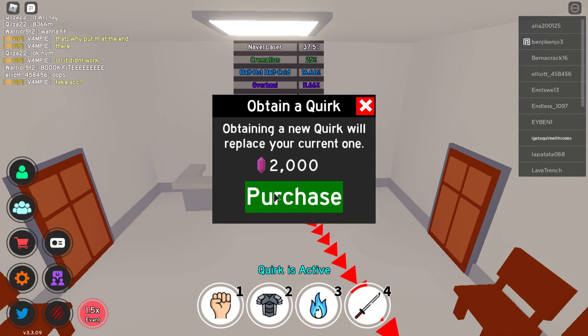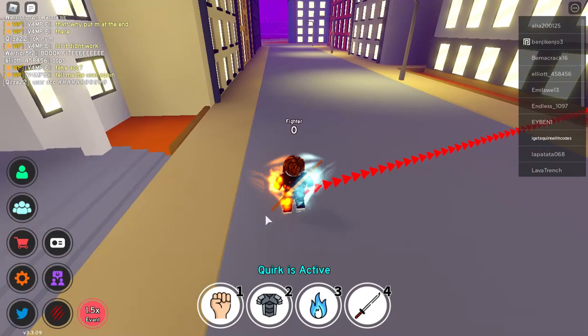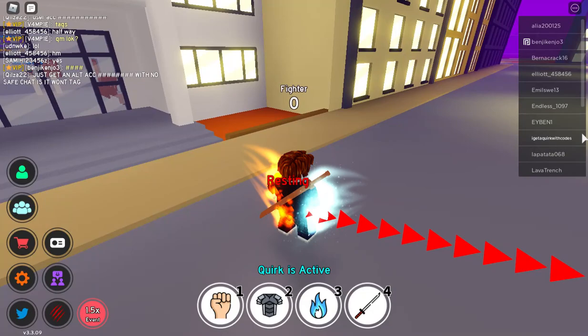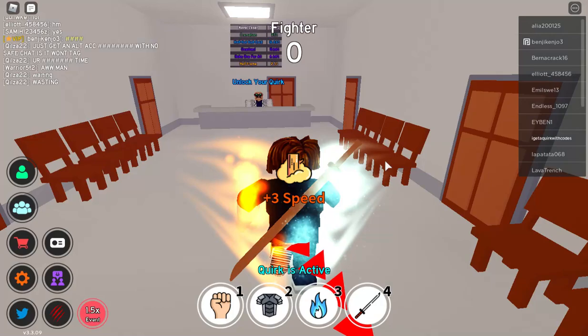Now I'm going to buy something new. The second one I get is Half Hot Half Cold. This quirk is actually pretty cool — I could say that it's pretty cool. So the first move is an ice blast, which is really cool. This is my favorite move from Half Hot Half Cold — it does a giant fireball, which is really cool. The third move completely freezes people on the spot until it disappears off the floor, which is actually really good.